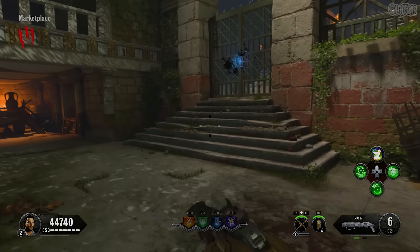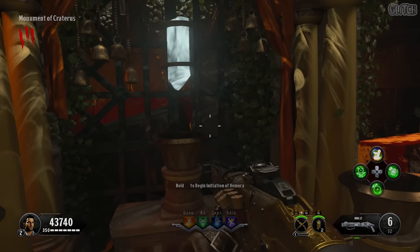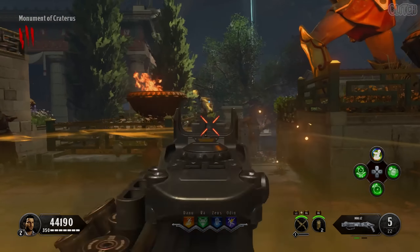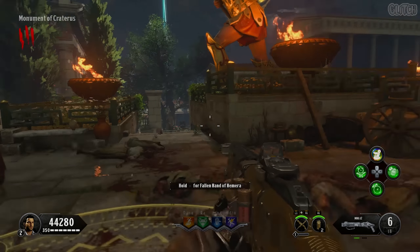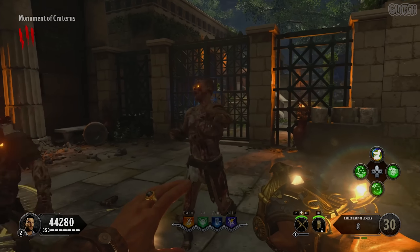Once you have that, head over to the Hemera Shrine located in the Monument of Craterus, which is on the right side of the marketplace. What you have to do is give the shrine your Dormant Hand to begin a lockdown. When you do this, you'll be trapped inside the circle and must kill glowing yellow zombies to get out. There are about 10 zombies you'll have to kill, and you should be able to get through this if you use your equipment and specialist. After that, the circle will close and you can pick up the Fallen Hand of Hemera.